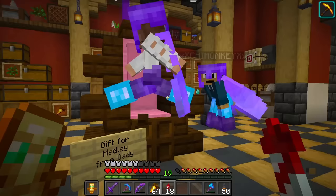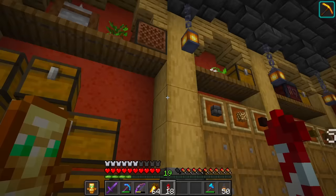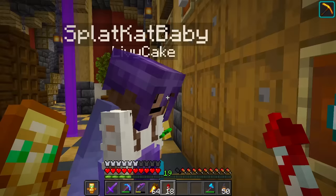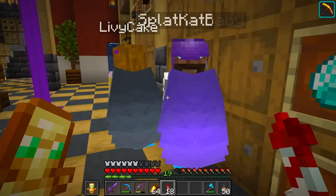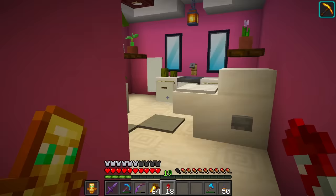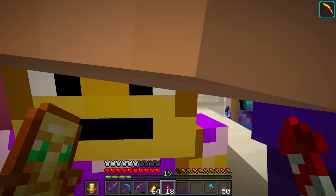Hadley, you have a throne - a little pink throne! And your storage I've been upgrading to barrels back here, changing it from chests because I think barrels look really cool. Did you notice you have some iron too? A lot of iron from our iron farm - they're blocks! We have so much iron. Come this way - I have one more thing to show you. Welcome to your bathroom!